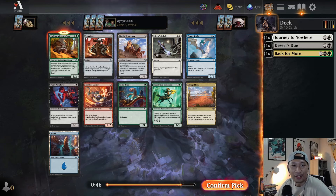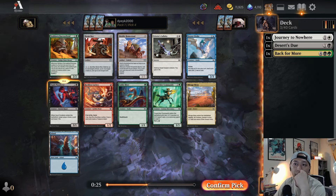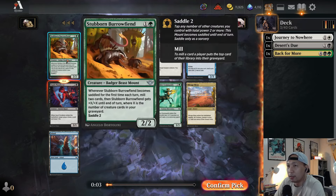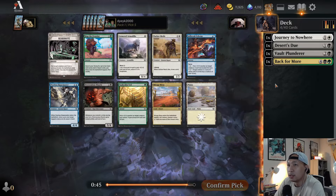These are both good cards. One of the things I like to do is check 17 Lands — the website. It's telling me that Vault Plunderer has a better game-in-hand win rate than Stubborn Burrow Fiend. Game-in-hand win rate is how much the players who have this in their hand go on to win the game. So I'm just trying to navigate which color we want to be in. I'm going to pick up the Vault Plunderer over the Stubborn Burrow Fiend. I think Burrow Fiend is pretty good, but I already have a Desert's Due.